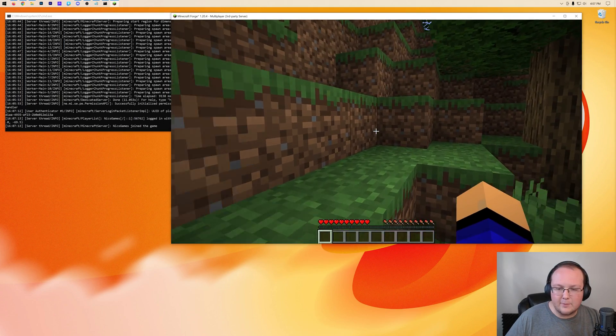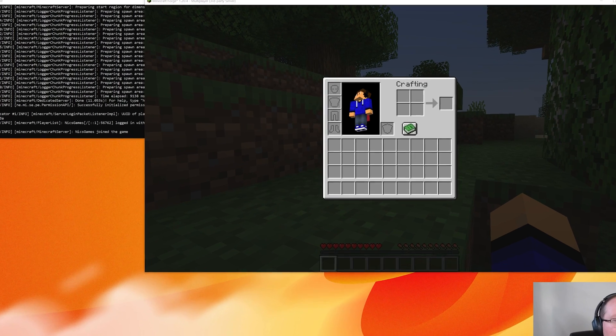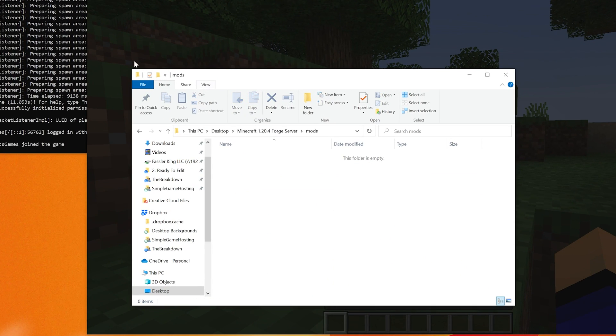The server's up. If you want to add mods, simply add them to the mods folder inside your server directory. Make sure they're Forge 1.20.4 mods for the Forge mod loader — not NeoForge. NeoForge is a newer mod loader and the mods are not compatible. So make sure it's just Forge, then add them to the mods folder.